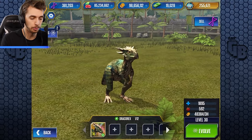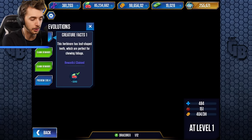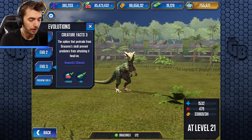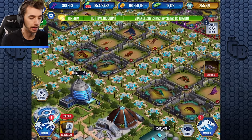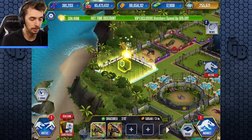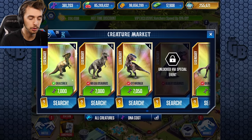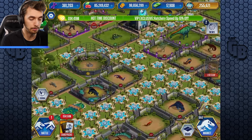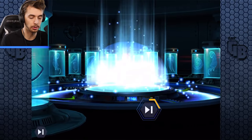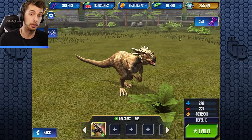So a level 30 Dracorex - but wait, I can't move the screen while it's eating! Don't forget to collect those tree stars before we fuse it. Okay, so we've got level 30 but we need four more. We'll place that, feed it, then go to market. We need to buy two more. But first let's get these guys - I have some speed-ups so we're going to get Dracorex and Dracoceratops up to level 40, fingers crossed.